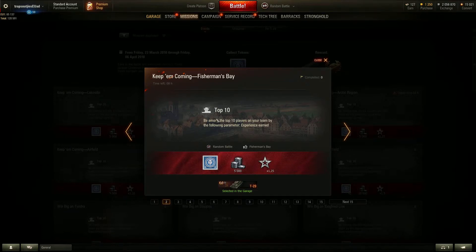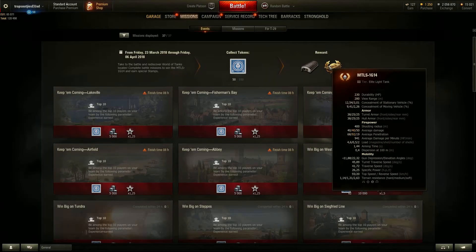Once you've received a total of 100 tokens you will get the garage slot with the MTLS, which is a tier 3 premium light tank. It is relatively fast and it's got an interesting gun - a two-shot gun with 40 average damage, 68 penetration and about a five-second reload with 0.5 seconds between shots. It's really not bad, quite a bit of fun and relatively mobile. Accuracy is not bad at 0.4, so do yourself a favour and get it.